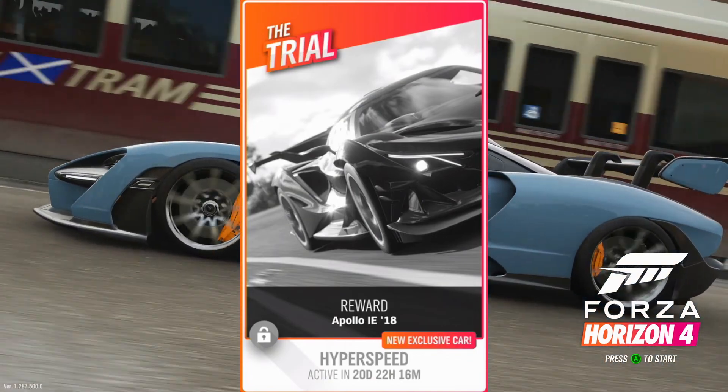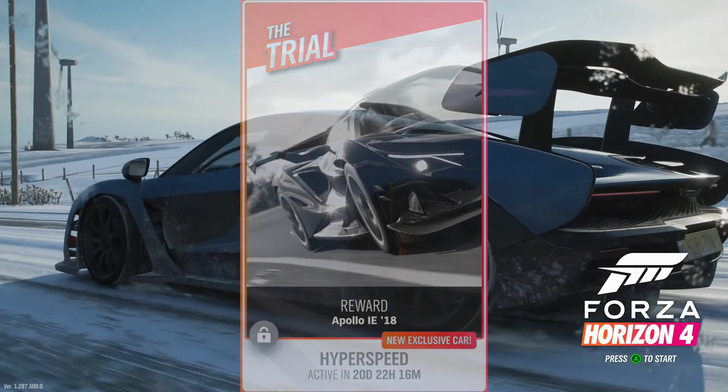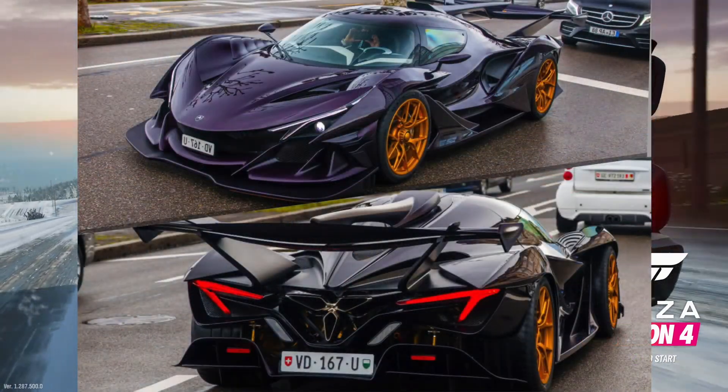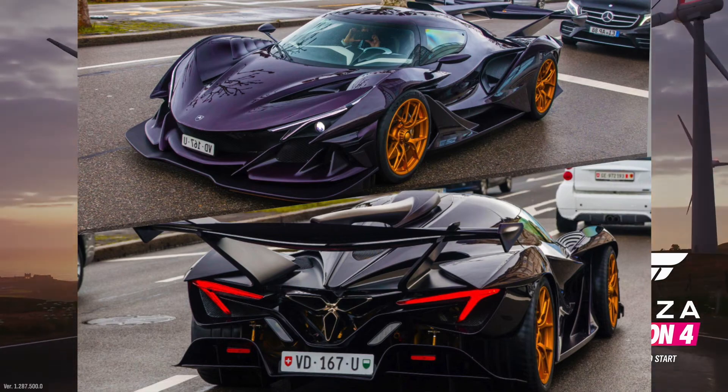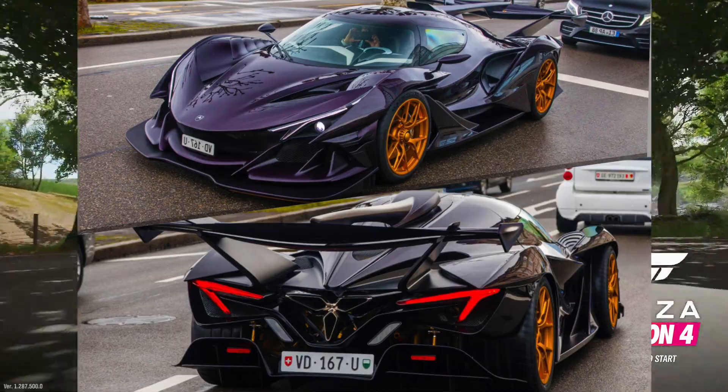To finish off the cars in season 9, we will also be able to unlock the crazy but amazing Apollo Isenza, or the Apollo IE — a crazy car they said could have the most amount of downforce of any car in Forza Horizon 4, and a definite contender for the Goliath Hot Lap.